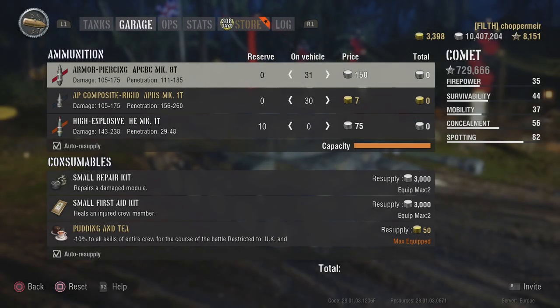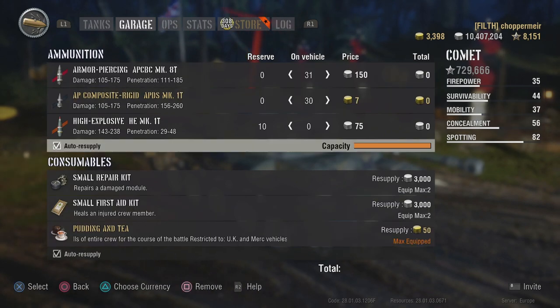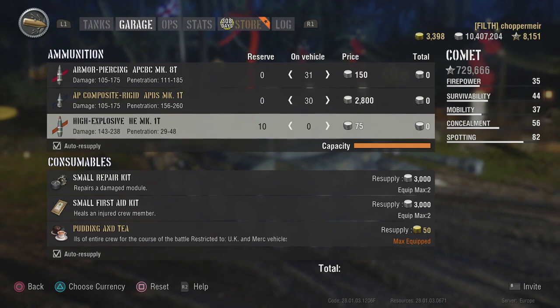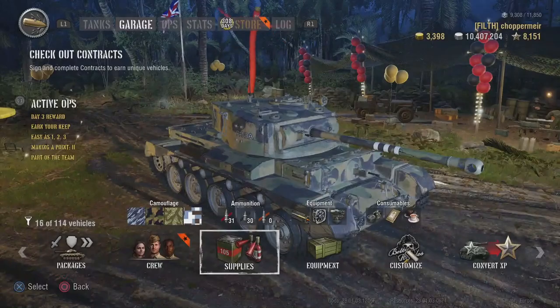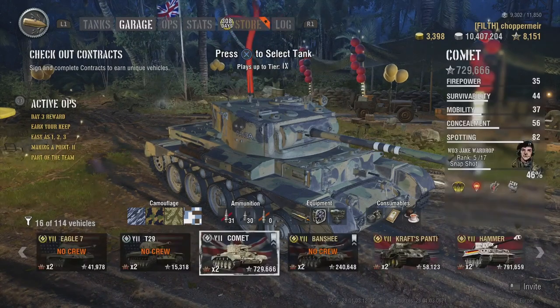Remember, you don't have to pay gold for premium consumables or premium ammunition. Go into your supplies menu in the garage, hover over your premium shells, and press triangle on PlayStation or Y on Xbox — this will change it to silver, meaning you don't have to pay real money. Exactly the same with premium consumables: instead of paying 50 gold, press triangle or Y to change it to silver, earnable in-game for free.